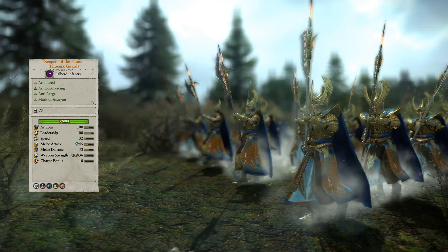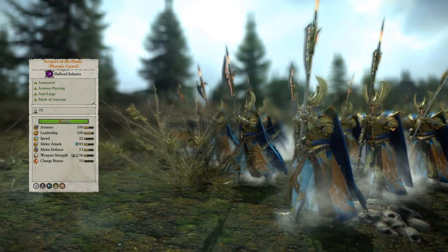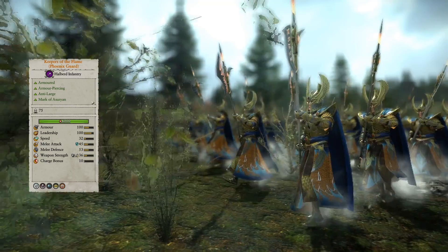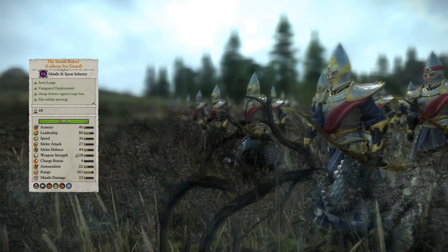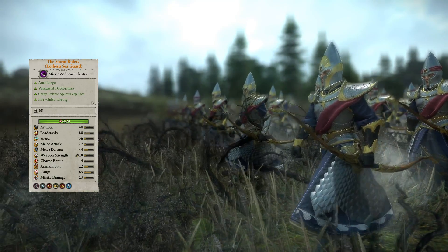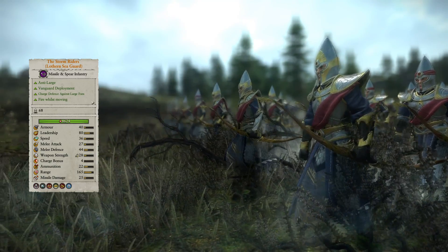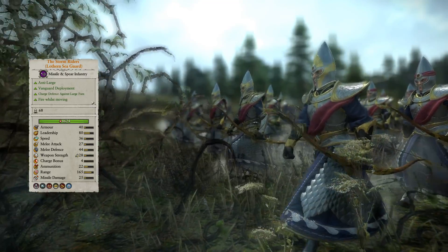Keepers of the Flame are Phoenix Guard with leadership and melee buffs, but their melee also causes magical damage — I think that's what the Mark of Asurion does here, as I can't find any implementation of its description suggesting dead enemies catching fire. The Storm Riders are Lothurn Sea Guard with better leadership, melee, and missile damage stats. They can also vanguard deploy, fire while moving, and cause fear. It'll be interesting to see if they have a place vanguard deployed with Shadow Warriors and Shadow Walkers to provide some anti-large protection, but these guys can only fire forward unlike their shadowy friends.